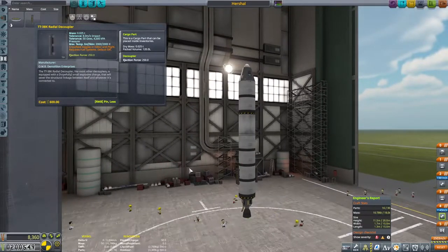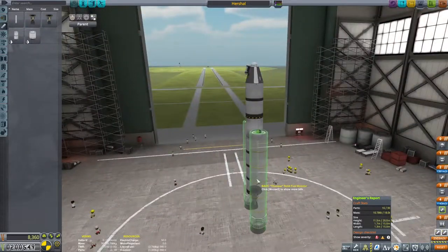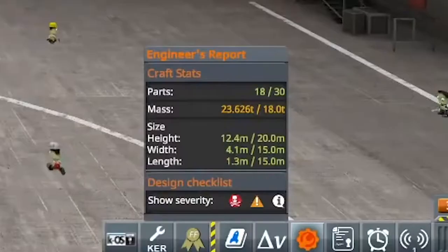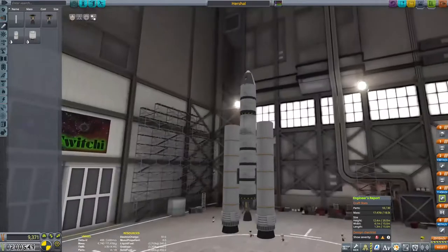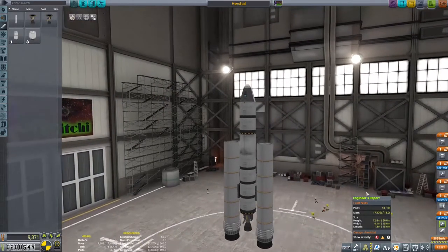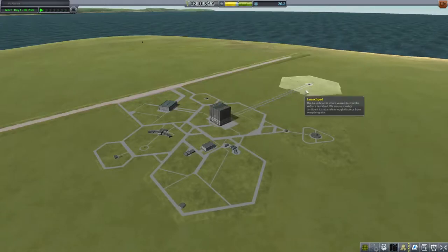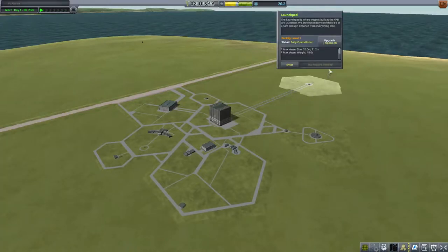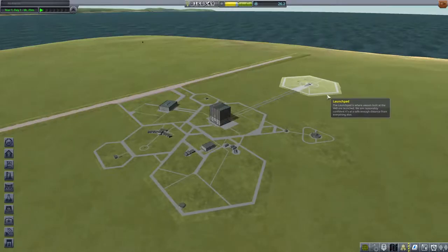The technology that's probably going to have the biggest impact on our space program is going to be the solid fuel Thump booster - one of the more powerful ones out there, and with great power comes great problems. It weighs ridiculous amounts. We're only allowed to lift 18 tons and that is just ridiculous. Now I could spend time tweaking down the fuel levels to get the perfect balance, but instead we're going to come out to the space center screen and upgrade our launch pad. It's the first thing that I always upgrade - it allows us to lift more mass into space.